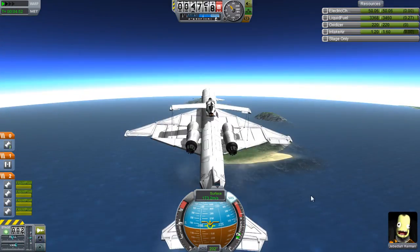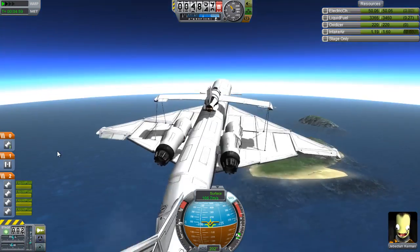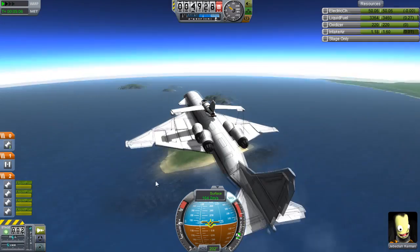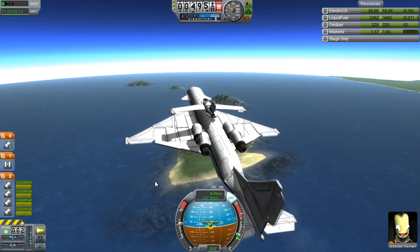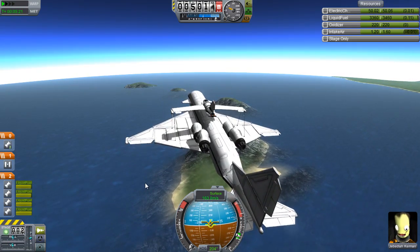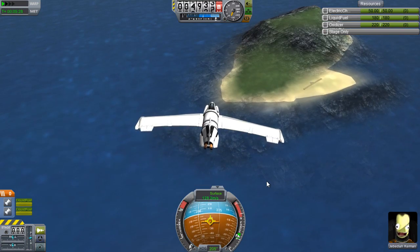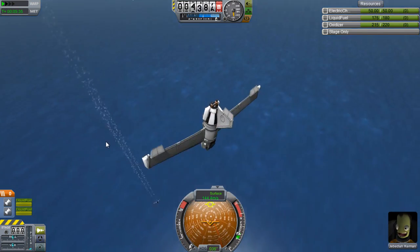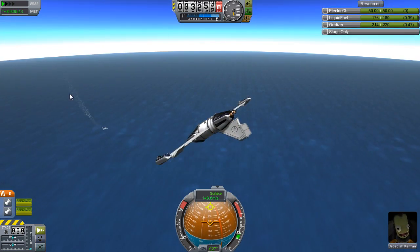We're nearly at five kilometers, so we put the avionics package on. After we try and land this, we'll go back and do the normal testing. At five kilometers, cut engines and release the Kraken. Stage again to start the next engines and throttle up to burn them away.